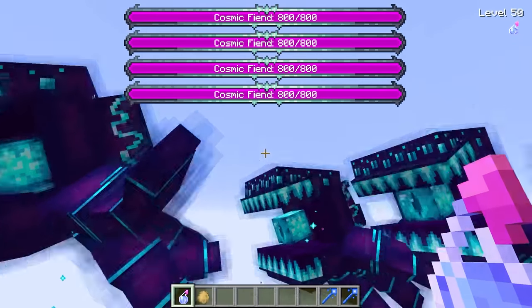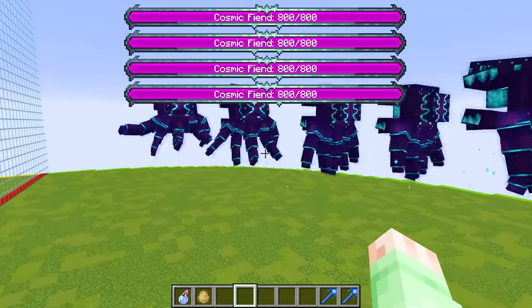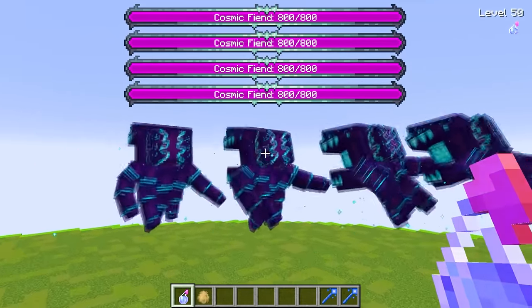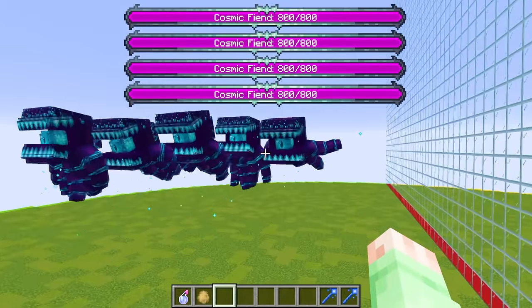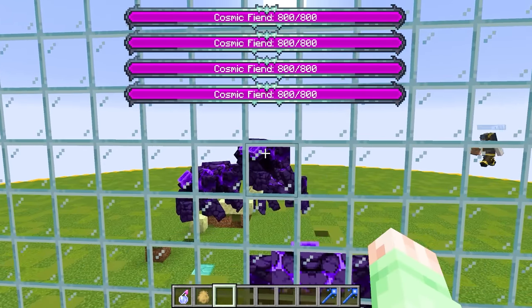And it worked! Oh my goodness — look at this! This is an absolutely crazy mob army right here! And keep in mind, this isn't even the level 100 potion — we still have next round, which is gonna be even crazier than this! I have no idea how we're gonna top this, but I guess we will! Our mob army's ready! So Sparky, is your mob army ready? My army is pretty much ready!